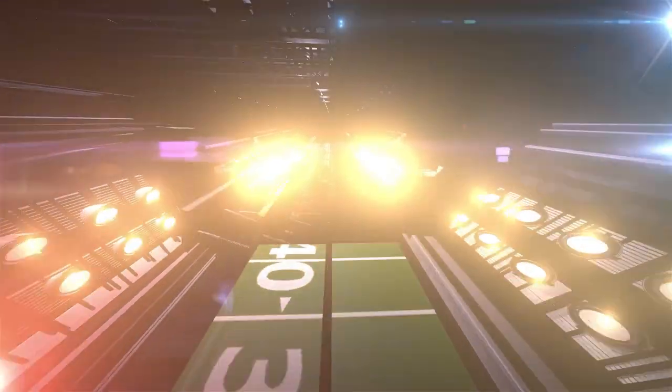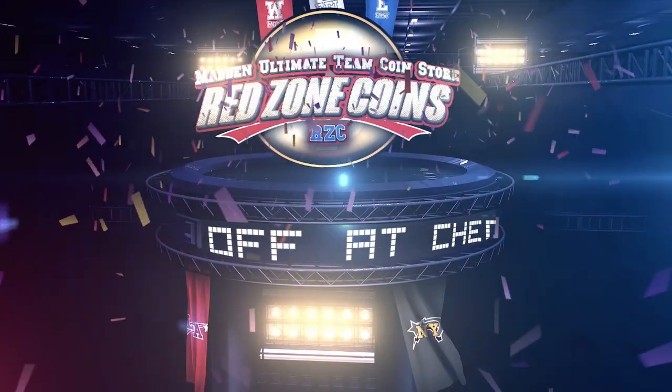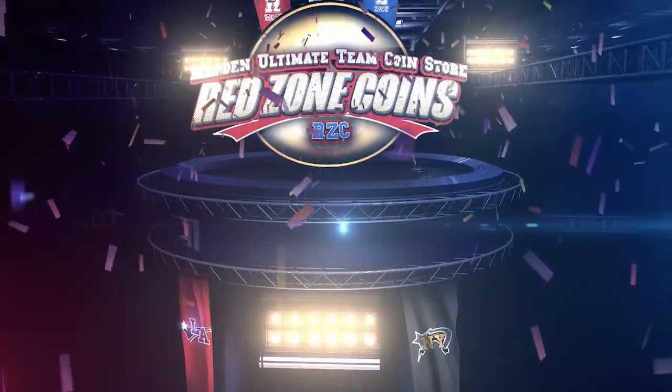We're going to talk about another set that's profitable. But before we do that, a quick word from our sponsor. If you're looking to add that brand new shiny player to your team in Madden, don't gamble with packs. Hit up Red Zone Coins for cheap, fast, reliable coins to help build your team. Use code WAS to get 20% off your order.